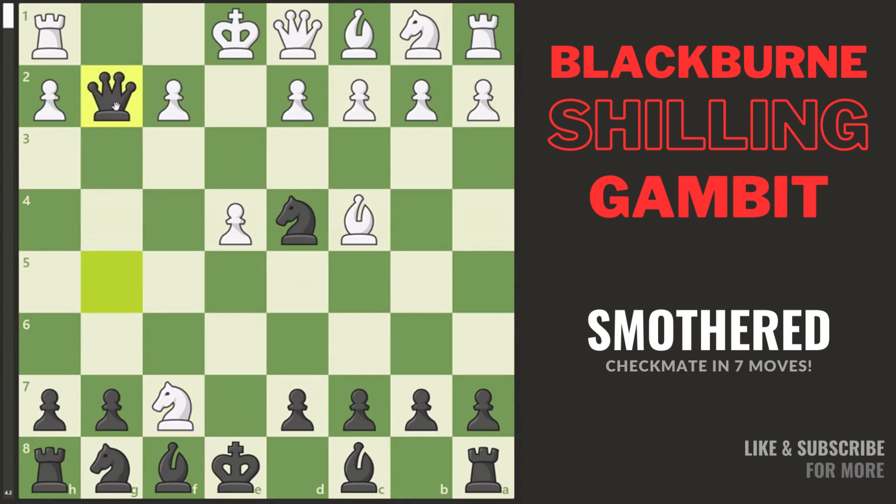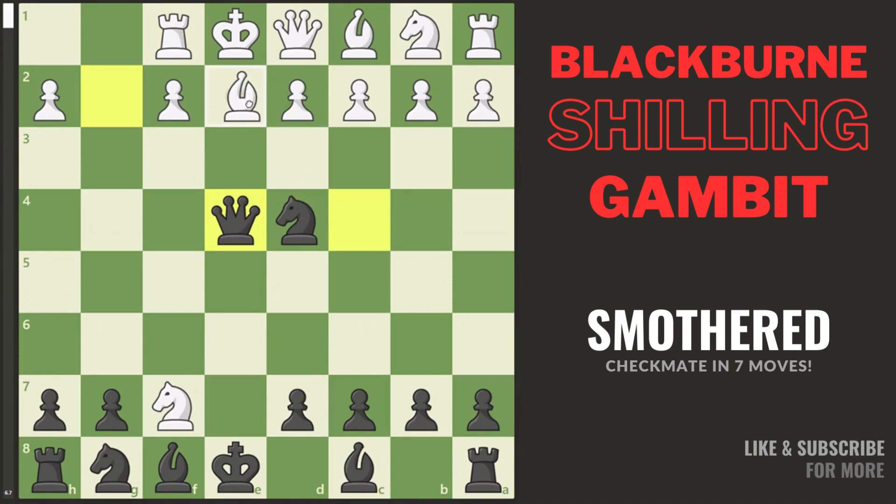After we take, white tries to save his rook, realizing our rook is still trapped. Now we can take on e4 with check. White doesn't want to lose his queen, so blocks with the bishop. This is where we can end the game with knight f3, smothered checkmate.